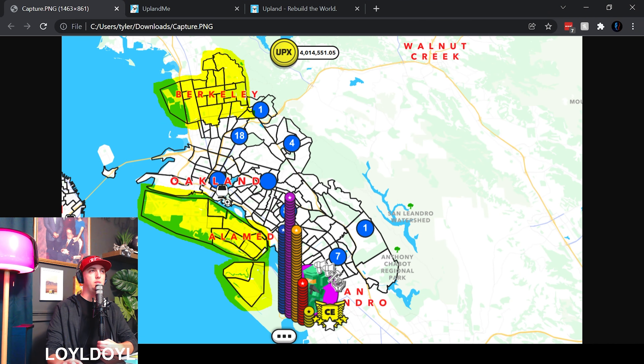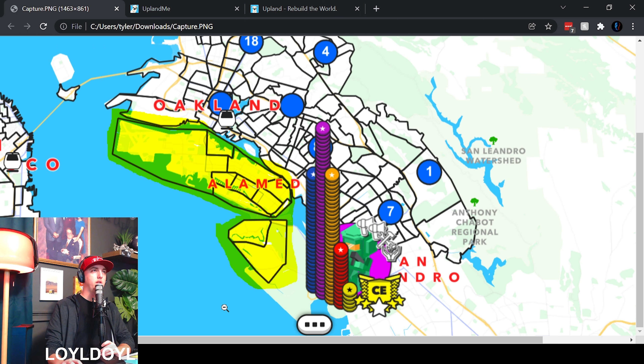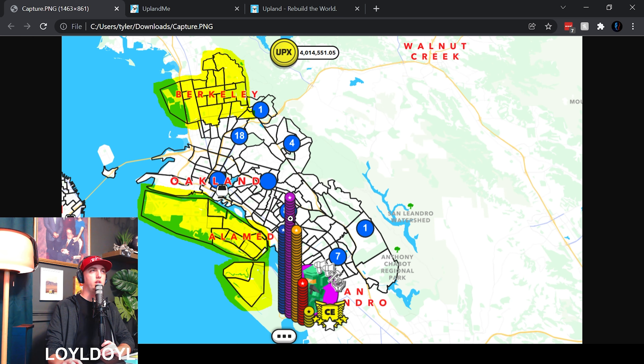So I'm going to share my screen here. Today, Upland is dropping the Berkeley and Alameda expansion to the city of Oakland. The city of Oakland has already been released in Upland — you can see that area here. I've highlighted in yellow and green the two new areas being released: Berkeley up here and Alameda down here. You can see all of the rest of Oakland has already been released, where you can already buy and own property.